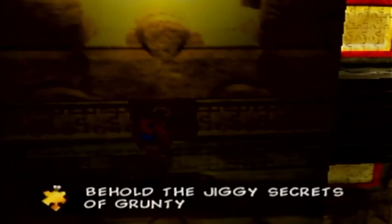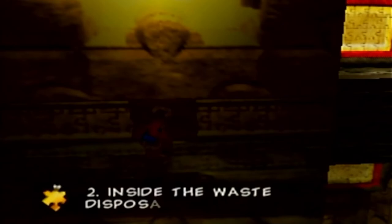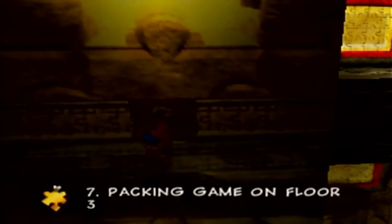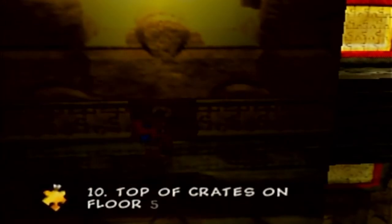Behold the Jiggy Secrets of Grunty Industries: 1. Defeat Weldar. 2. Inside the Waste Disposal Plant. 3. Inside the Waste Disposal Plant. 4. Wash the Filthy Workers. 5. Top of the Central Platform on Floor 1. 6. Inside the Trash Compactor on Floor 1. 7. Packing Game on Floor 3. 8. Exterminate the Clinkers on Floor 4. 9. Quality Control Room on Floor 4. 10. Top of the Crates on Floor 5.